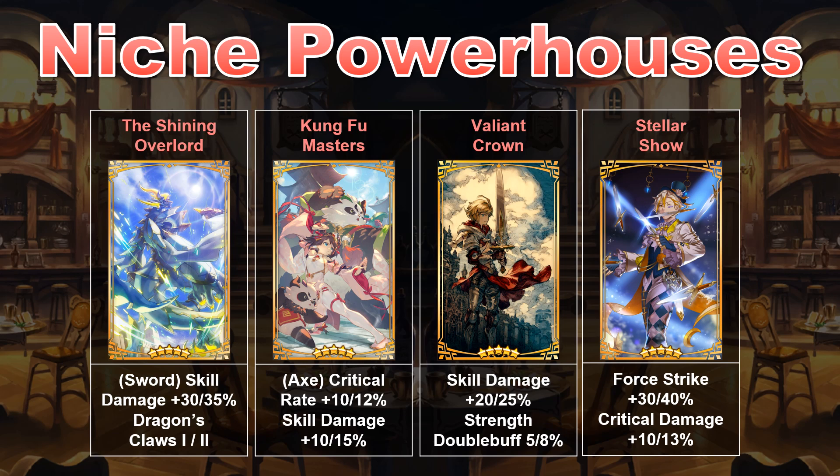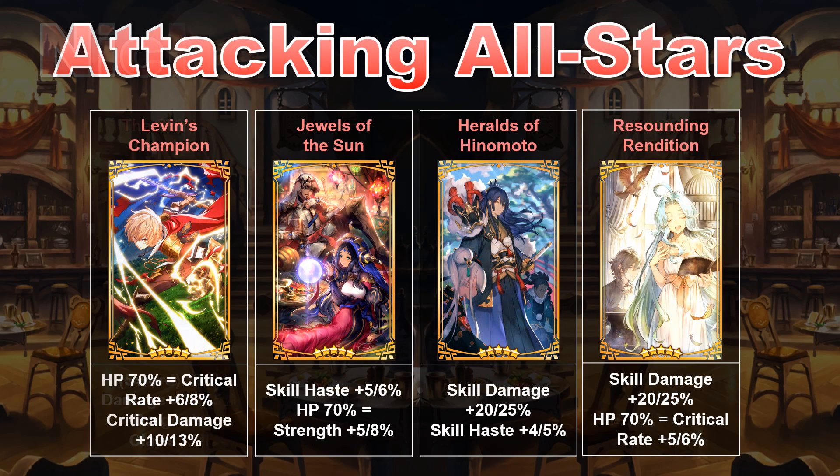That finally brings me to the 5-star Wormprints I'd consider the best. In order of my preference starting at the bottom: Levin's Champion, Jewels of the Sun, Heralds of Hinemoto, and Resounding Rendition. Levin's Champion has a lot of natural synergy but still relies on a user whose kit emphasizes criticals, like Ieyasu or Mikoto, to do its best — otherwise I don't think it achieves its full potential. Jewels of the Sun works great on just about anyone since its abilities are so universal, but the strength buff is fairly small and the skill haste may or may not matter depending on the adventurer's SP costs. Then we get into the top 2: Heralds of Hinemoto and Resounding Rendition. Heralds of Hinemoto's skill haste won't always make a huge difference, but it may be better to unbind using golden keys since it was a seasonal. Resounding Rendition probably has more raw power, not to mention possible synergy with other critical buffs, so I do think it's slightly better.